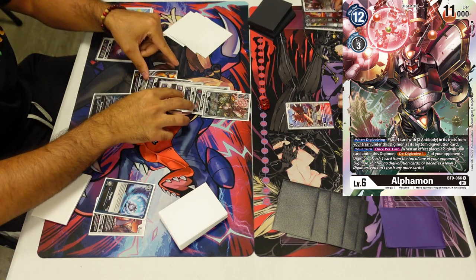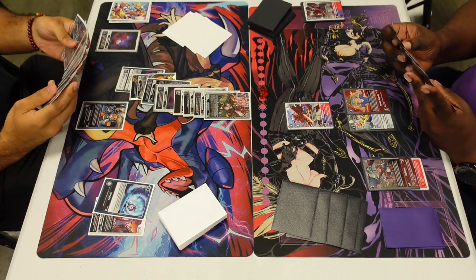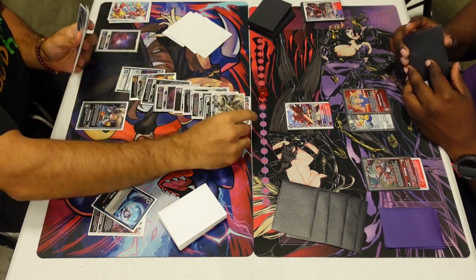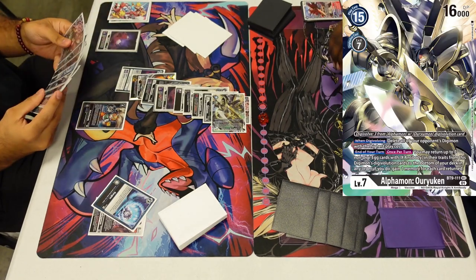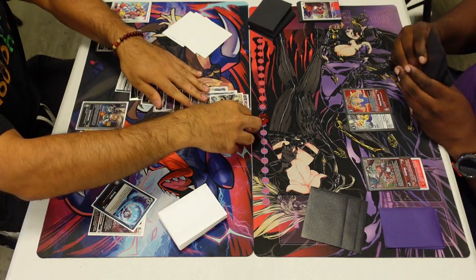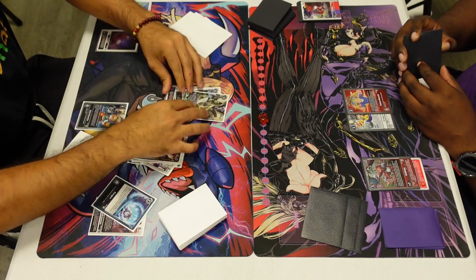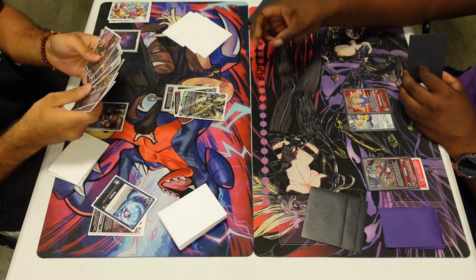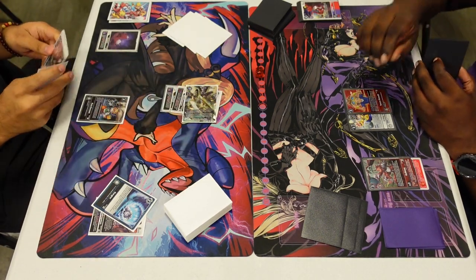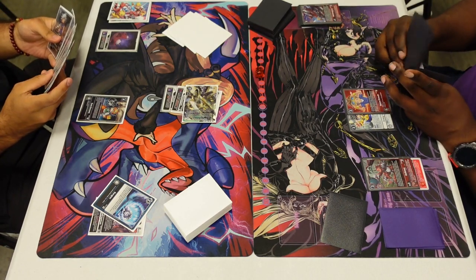With Coda I'm going to go Alpha Mon here for a cost of three, sticking the Oru underneath, gaining a memory, drawing a card off the inherited, devolving the War Growl, and then going X-Antibody. Swing into security, X-Antibody digivolve into Oru You Kan for a cost of three, checking two off of the Doru Gray. I'm suspending at the end of the attack because of the Oru You in the stack, and end of turn being able to rewind time — going back from two to four memory. I'm sticking a bunch of things back underneath to the bottom of the deck, checking two more security cards.